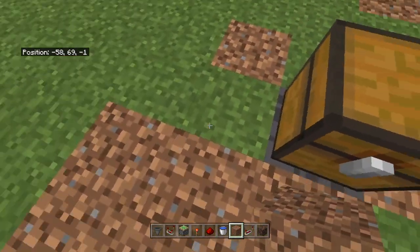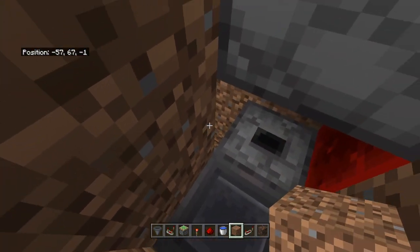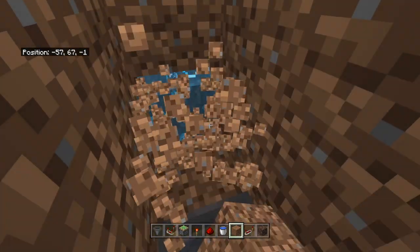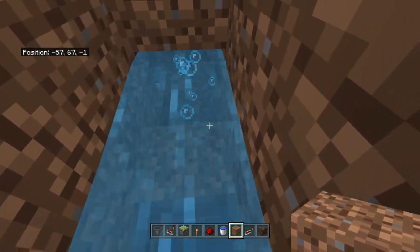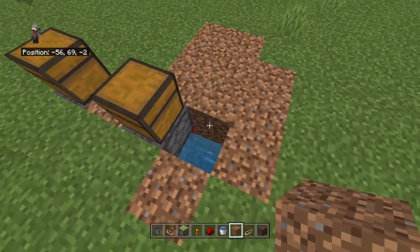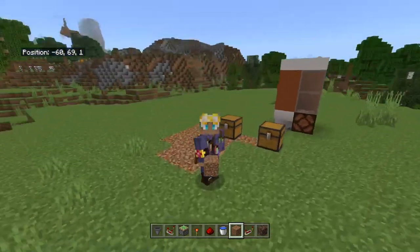Cover all of this up. Find the water source and make sure all surrounding blocks are covered so the water stays in this narrow pathway and can't escape. Cover everything up and you now have a working vending machine!